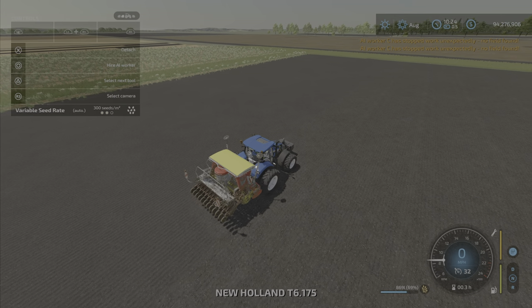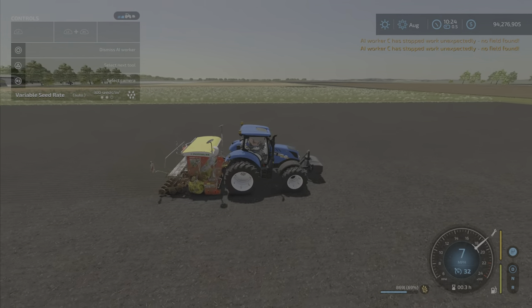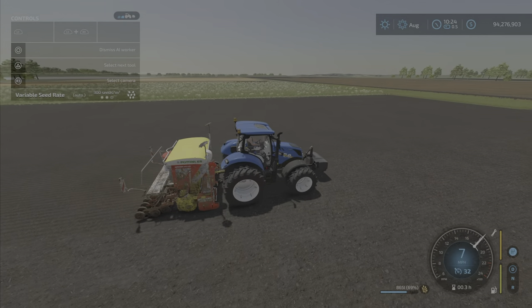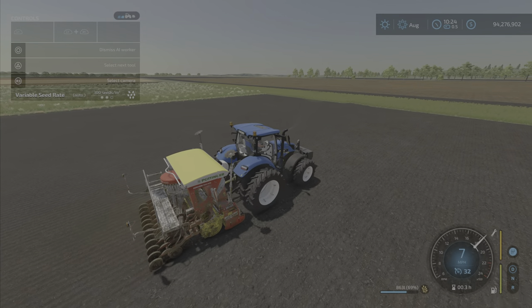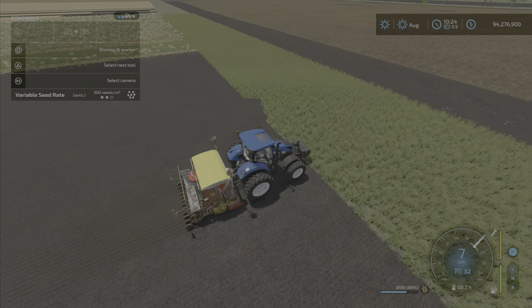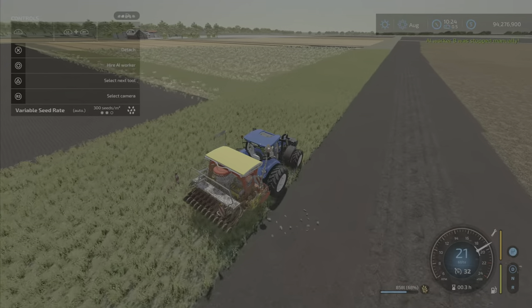Here it is in the field — if you set the worker off he will go and do his thing. I would recommend a fairly hefty weight on the front, and something in the range of 200 horsepower or something big enough to handle the heftiness of this implement. It is quite slow.